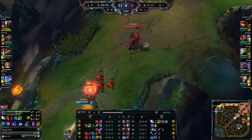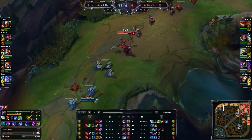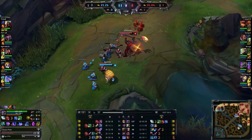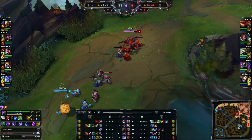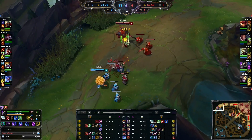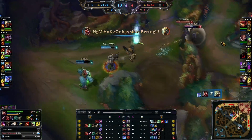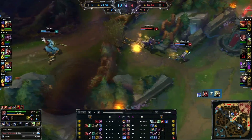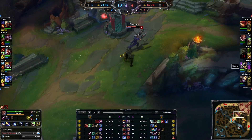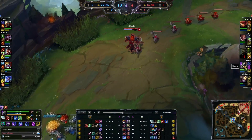You don't even really need it. Heimer just wave clearing, mid lane is pushing with Graves and Nunu over there, so the whole team is going there except Ari who is soaking up some experience down there — which he really desperately needs. Looks like there's a fight — it's just him dying. Flashing out because the Nunu snowball would have killed him. Zed going to do some flashy things — no, nothing really happened there besides he died.